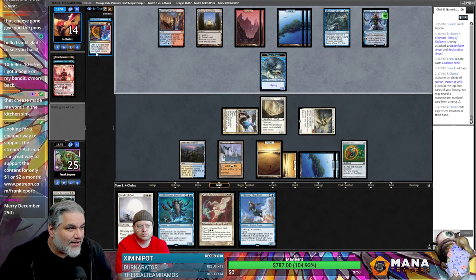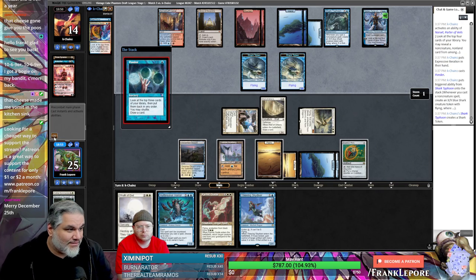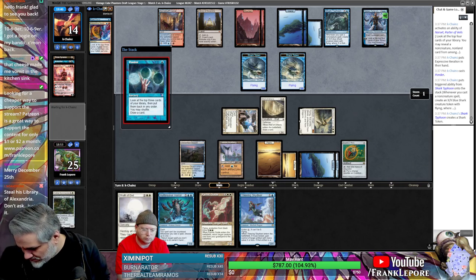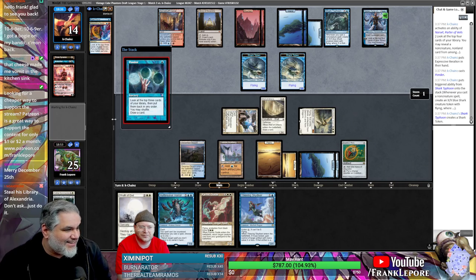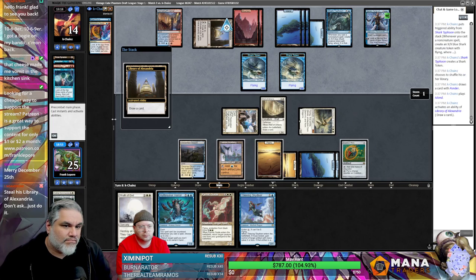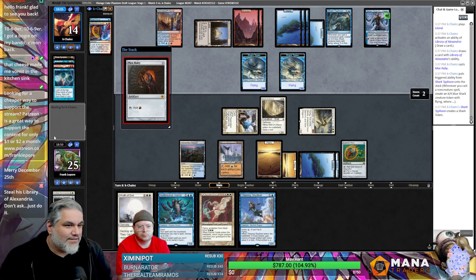Come on, whiff — oh, they didn't whiff. Yeah, yep, yep. Do I find my pocket? I feel like a vibration but I don't know what's going on. Steal his Library of Alexandria — don't ask, just do it. That's a good strat — just reach up there and take it. You got eight cards and these two make a zero-zero — it died.